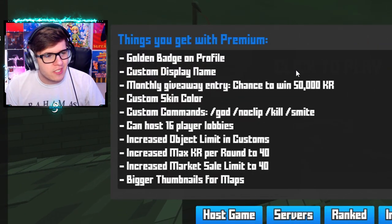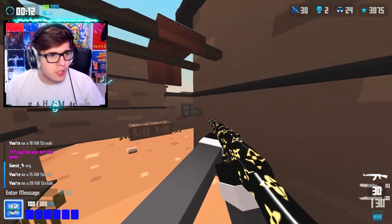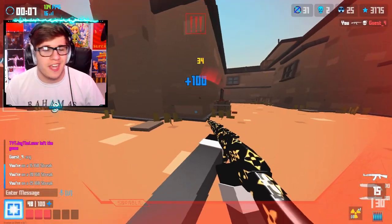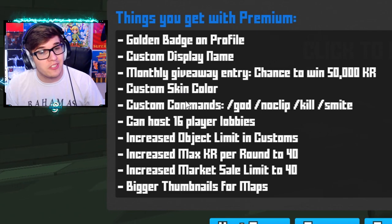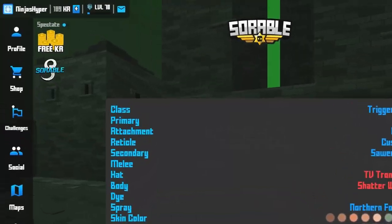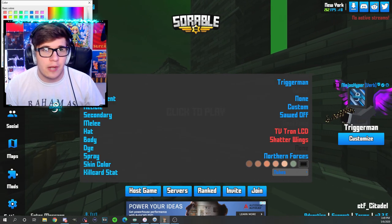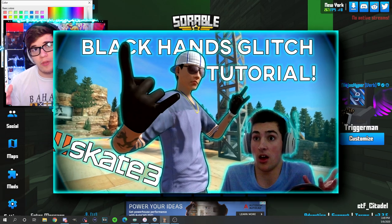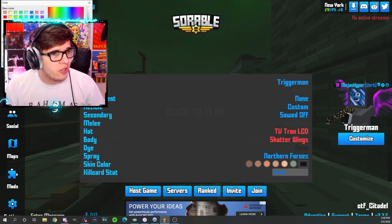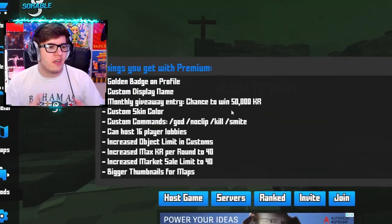Next is a monthly giveaway entry — a chance to win 50,000 KR. I'm not sure if you're just automatically entered with Premium, but it sounds like you could randomly win 50,000 KR just for having it. Next, you can customize your skin color, so you no longer have to be zombie-colored. You can make it literally any color in the rainbow. I chose black because it kind of reminds me of the black hands glitch in Skate 3, which I personally love.